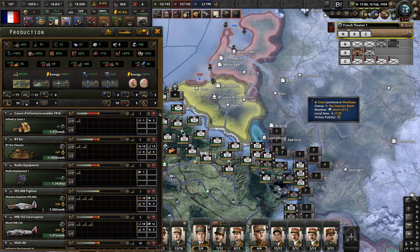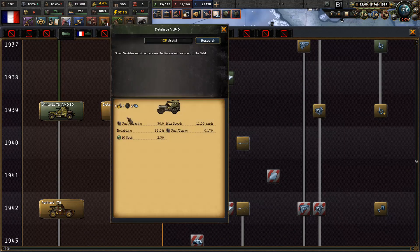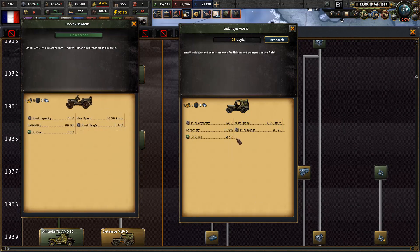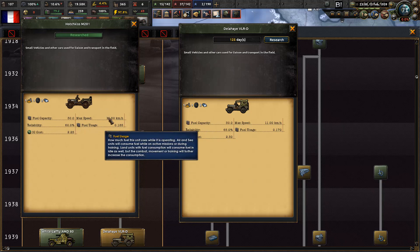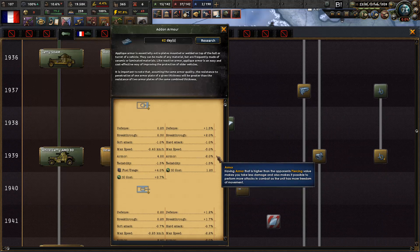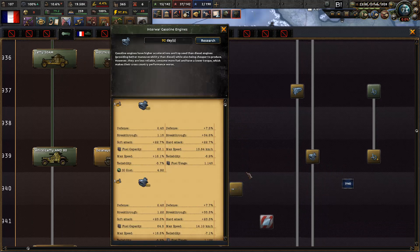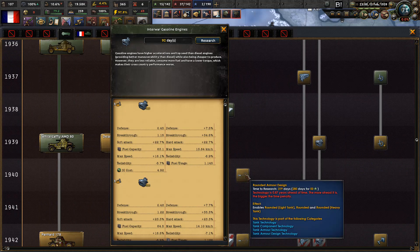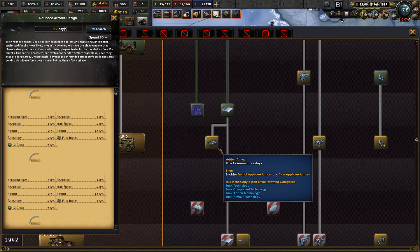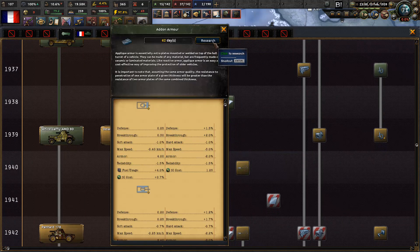The White Waffe AMD 80 is done, and we can now get the Tawahaya VLRD. What's the benefit here really? Just reliability. What if we just got the rounded armor? Let's get the add-on armor and then the rounded armor - I'm thinking that might be beneficial for us in the future.